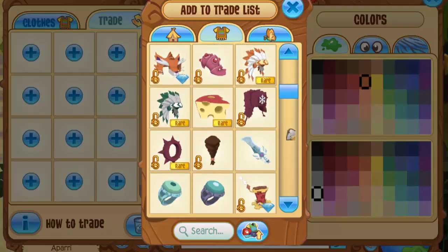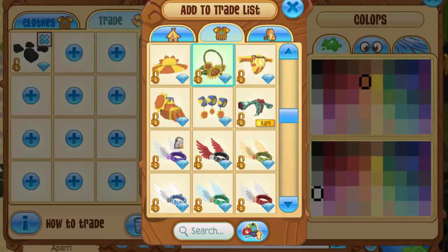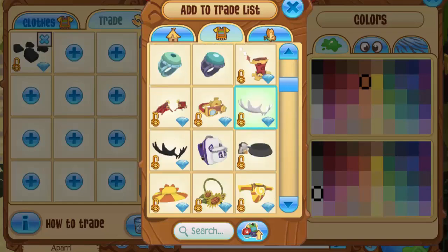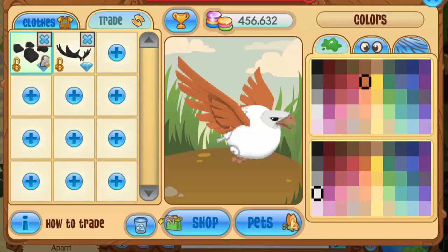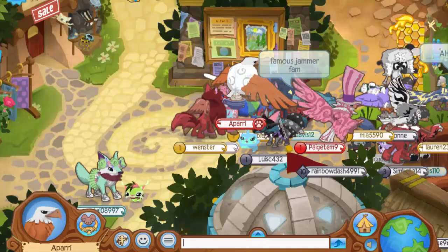Now let's get into the rare item challenge. I'm going to put some items on my trade that people can trade for if they have Rare Item Mondays they want to give me. I'm going to put the panda paws and the giant moose antlers on, because honestly I don't wear those on any of my outfits and I'd much rather have Rare Item Mondays I can use in this challenge.